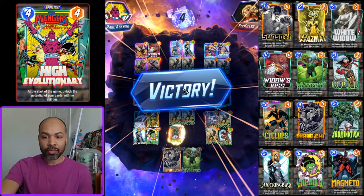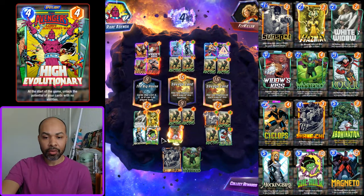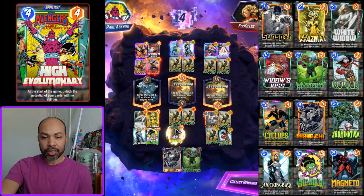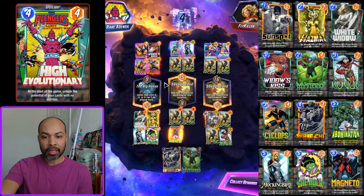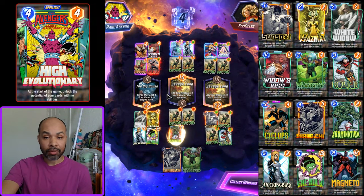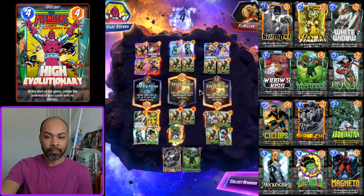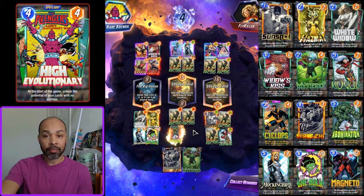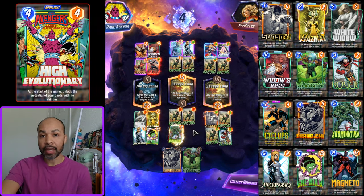These locations really helped. We also have Mysterio in the deck to discount Mockingbird and Abomination. You saw how easy that was — these locations were very advantageous for us, and that's why we snapped as early as possible once I recognized how cheap my cards were going to be. This is a perfect showcase of how this deck can work.